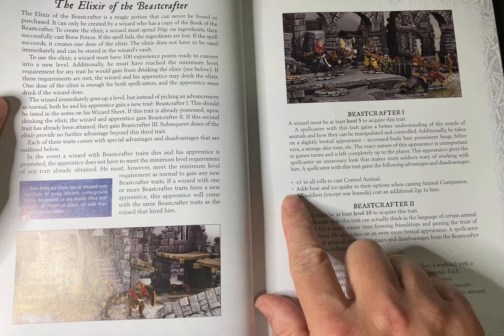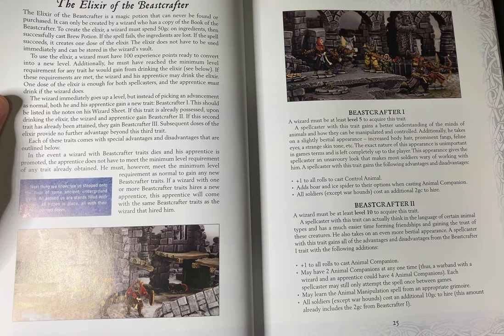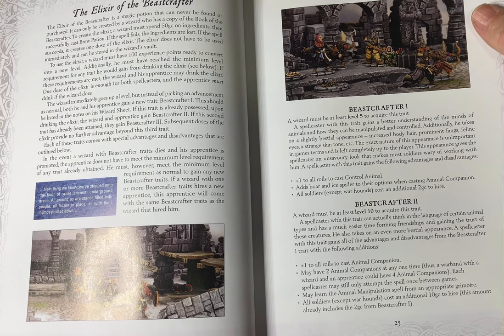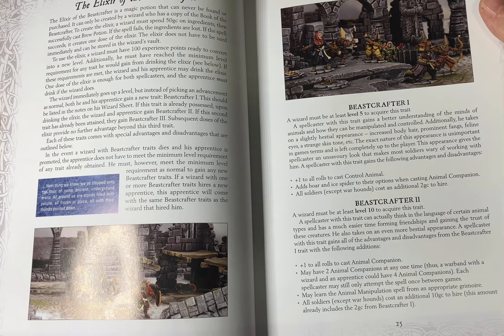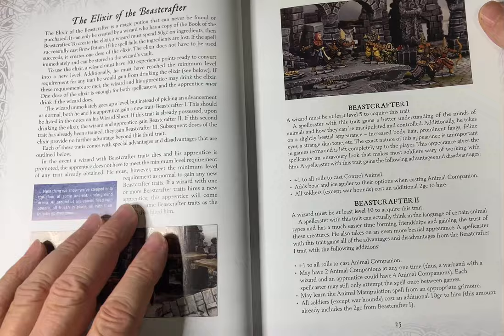At Beastcrafter level one, you get a bonus on Control Animal and can add a boar, an ice spider, or other options to your animal companion. All soldiers except warhounds cost an extra two gold to hire. Beastcrafter two requires a level 10 wizard as a minimum. You gain another bonus on animal companion, and can then have an additional two animal companions at one time — so a warband with a wizard and apprentice could have four animal companions. Each spellcaster still only attempts the spell once between games. They may also learn the Animal Manipulation spell, and all soldiers cost an extra ten gold to hire.